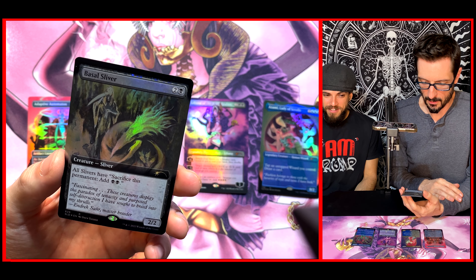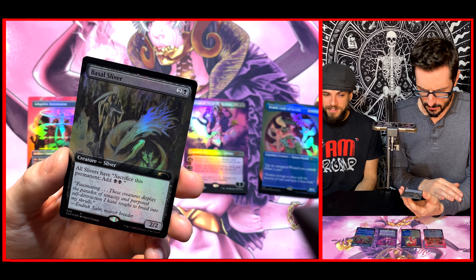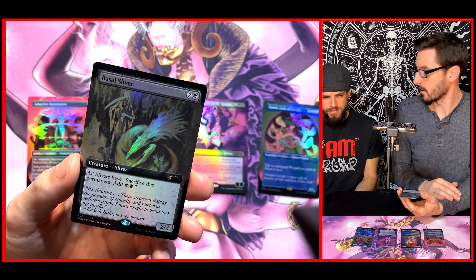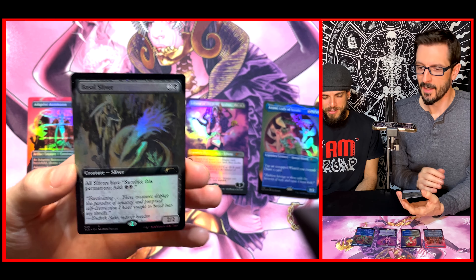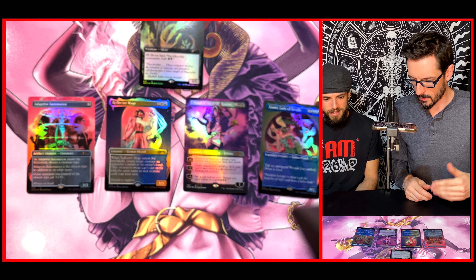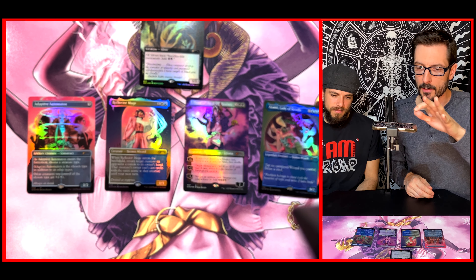This is fascinating — the flavor text reads: 'These creatures display the paradox of tenacity and purpose — self-destruction I have sought to breed into my thralls.' So we got a random sliver. I don't think that's a dedicated sliver to this set — I think it's a random spot. I haven't actually seen anyone open this, so I'm not entirely sure.